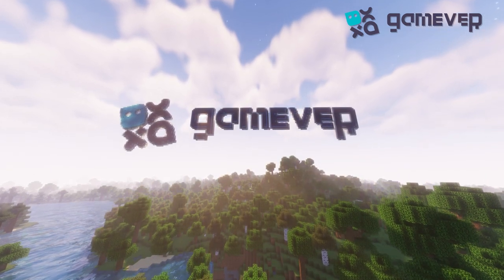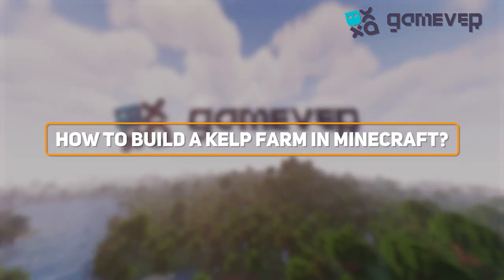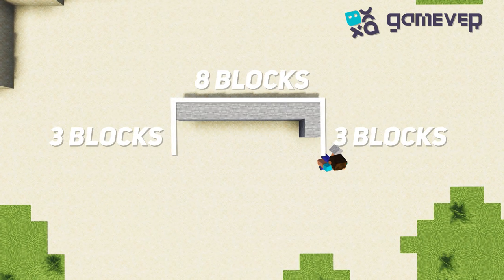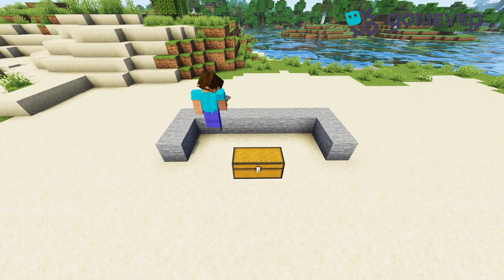Hello everyone, this is Gamever. Today we will show you how to build a kelp farm in Minecraft. Start by building an 8x3 block stone structure, place two chests, and connect the hoppers to them.